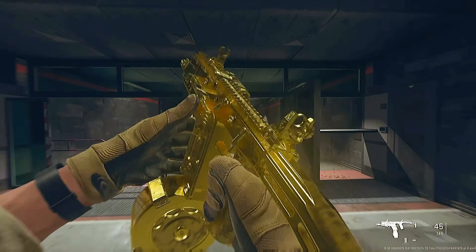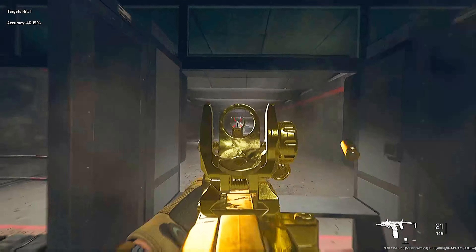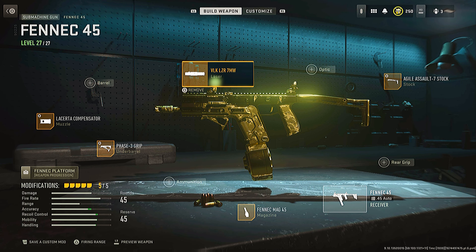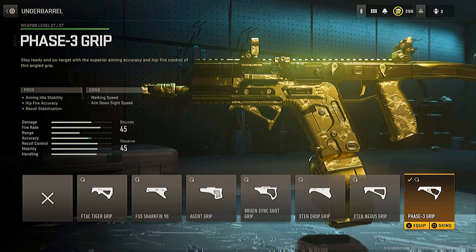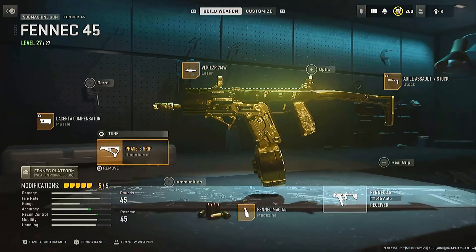On to the next one: the Fennec. This is definitely one of the fastest TTK SMGs in the game right now. We're going to start it off with the muzzle, which is going to increase the overall recoil control. You do want to stick this on because this weapon does have a lot of kick due to the really fast fire rate. We're then going to be using the same laser as on the MP5, increasing the ADS and the sprint fire speed. We have the phase 3 underbarrel grip, increasing the overall accuracy — it's definitely needed since it has a very quick fire rate, which leads to quite a lot of kick whenever you shoot.